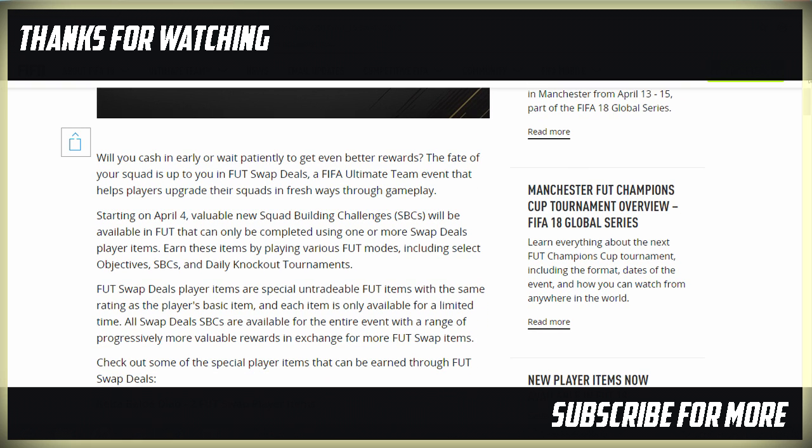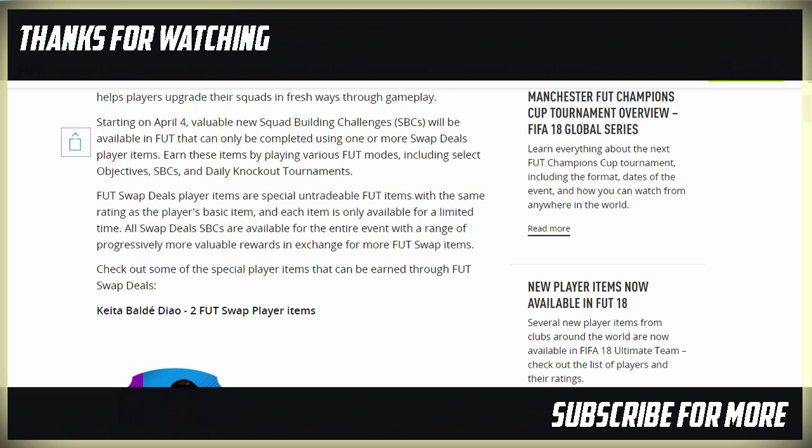Starting April 4th, valuable new Squad Builder Challenges — SBCs — will be available in FIFA and can only be completed using one or more Swap Deal player items. Earn each item by playing various FIFA modes including Select Objectives, SBCs, and Daily Knockout Tournaments. FIFA Swap Deal items are special and tradable FIFA items with the same rating as player base items. Each item is only available for a limited time, and all Swap Deal SBCs are available for the entire event, with a range of progressively more valuable rewards in exchange for more FIFA Swap items.